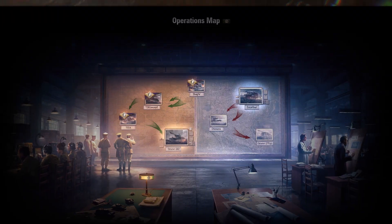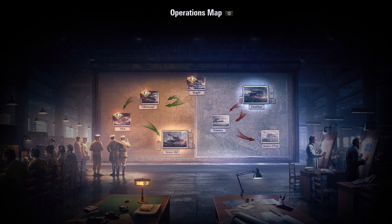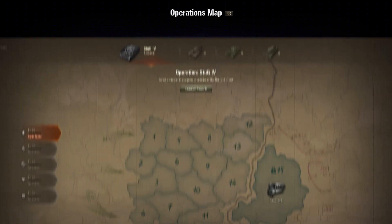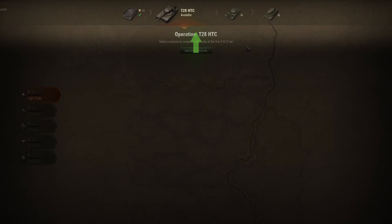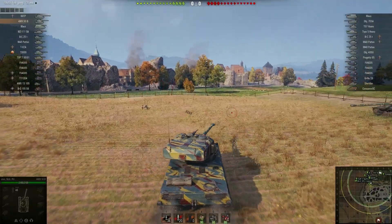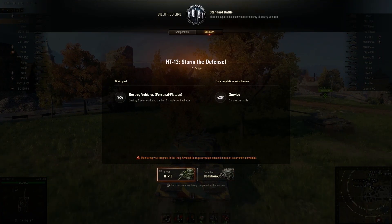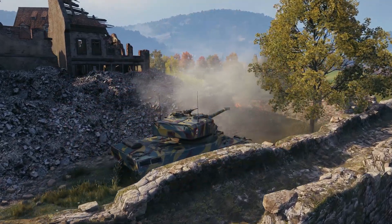There are now two campaigns. The original Personal Missions have four operations, while the new Second Front Campaign has three. These three operations are unlocked sequentially, and players receive a unique tank as a reward for their completion. For your convenience, you can take on a mission from each campaign at the same time — choose a tank suitable for both and head into battle.